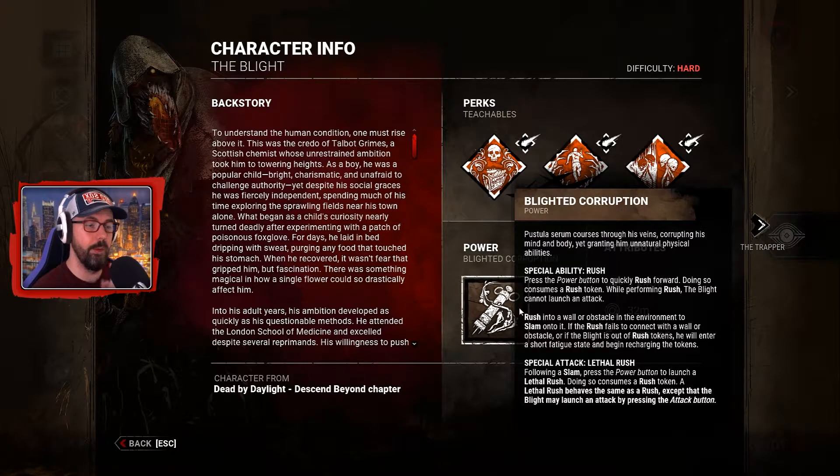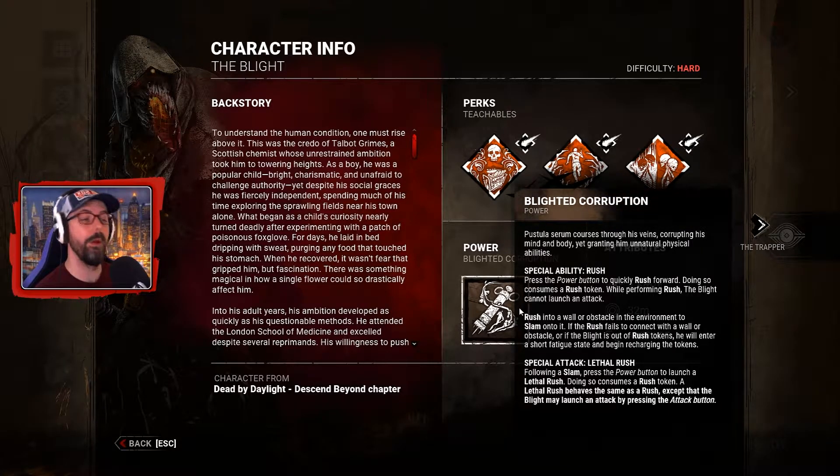There's a special ability and a special attack: Rush and Lethal Rush. For Rush, press the power button to rush forward quickly — this consumes a rush token. When performing a rush, the Blight cannot launch an attack. You rush into a wall or obstacle to slam into it. If the rush fails to connect with a wall or obstacle, or if the Blight is out of rush tokens, he'll be fatigued for a short time. For Lethal Rush, same as the rush, but when you slam into something you press the power button again — that launches a lethal rush which allows you to attack at the end, consuming a token.